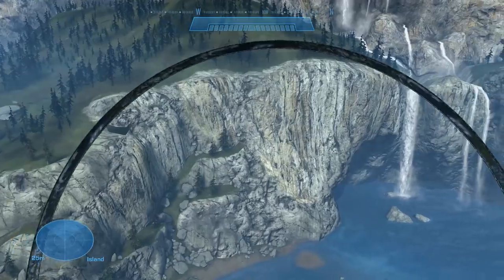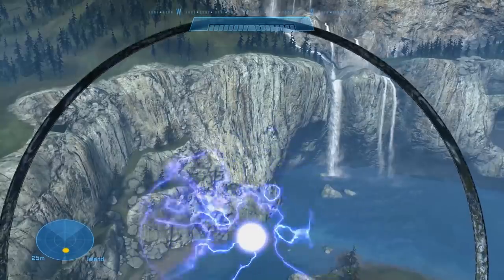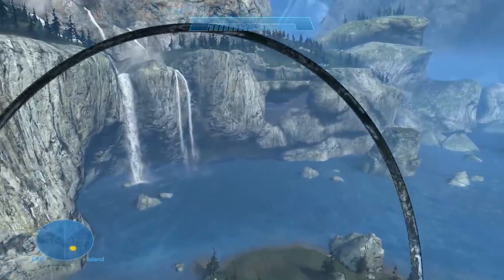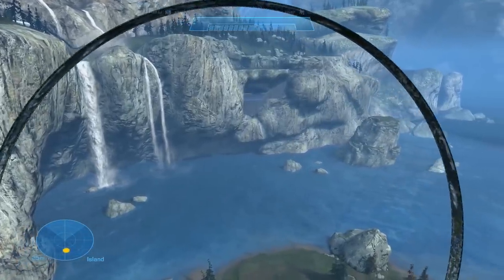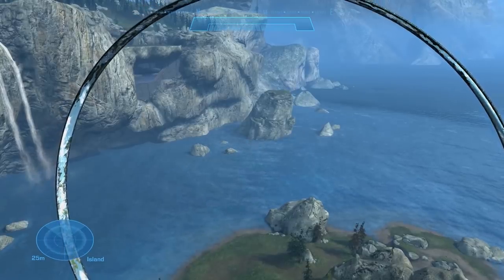The Halo Ring can, in fact, fire, and I'll do that for you now. So that's what it looks like when you fire the Halo Ring. I'm going to back up really quick, spawn some things down, and show you from a different angle what firing the Halo Ring looks like.